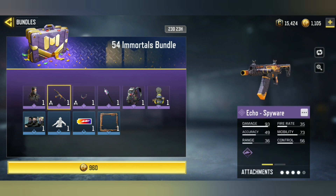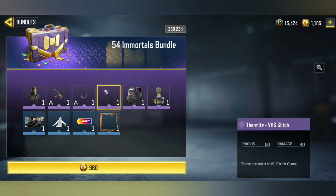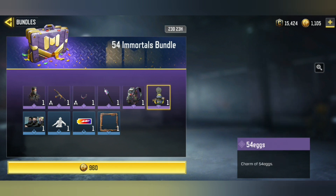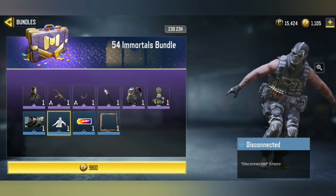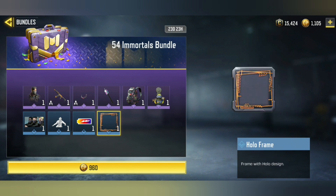We also get the brand new Echo Spyware shotgun. Next, we have the Karambit VHS Glitch, which is a very nice Karambit. We also get the Thermite VHS Glitch skin, along with a brand new backpack with the same camo. We also get a new charm — nothing special — a calling card, the Disconnected Emote, which is pretty unique and strange, a Full Battery sticker, and lastly the brand new Frame 2.